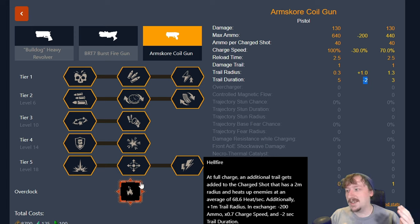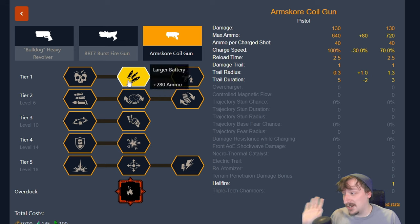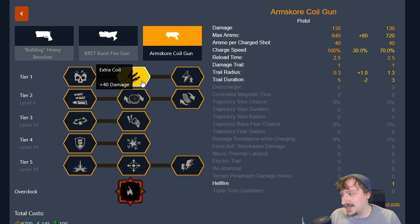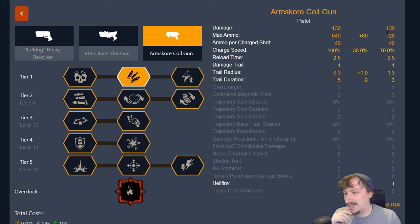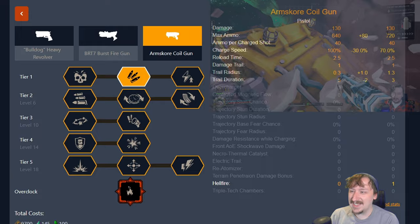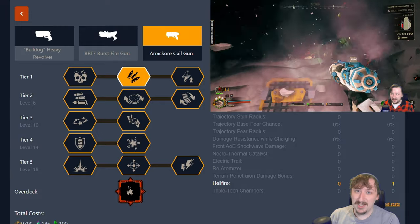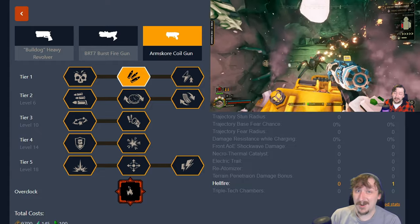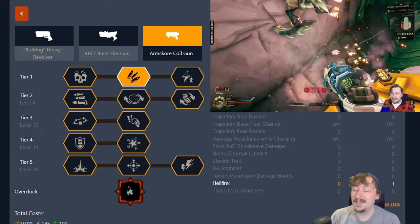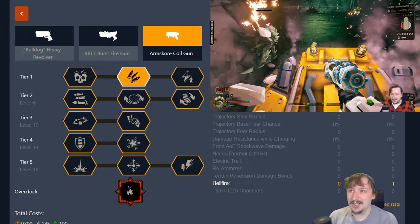It catches things on fire extremely fast, but this comes at the cost of losing overall ammo, charge speed, and the trail duration nerf. For tier 1 I pretty much always take larger battery — extra damage doesn't really matter, and while we can live without the charge speed, not having a whole bunch of shots is a bit rough since I usually use this for crowd control. It does work really well against crowds, and can also still work as a sniper secondary to pick off things like leeches or mactera.